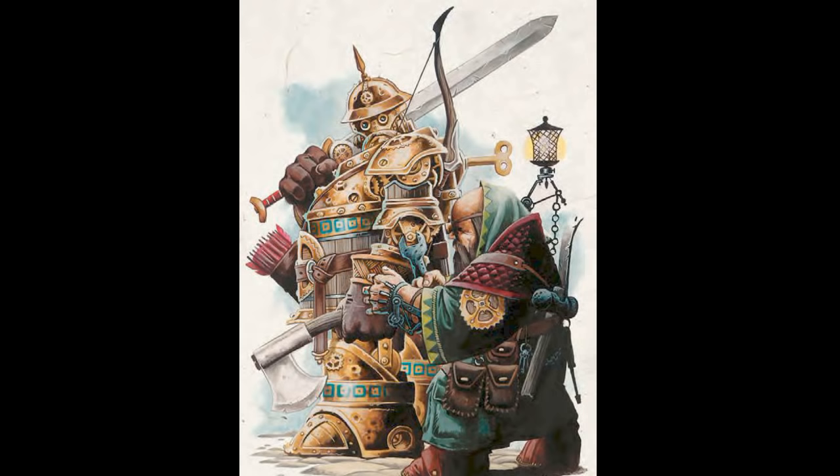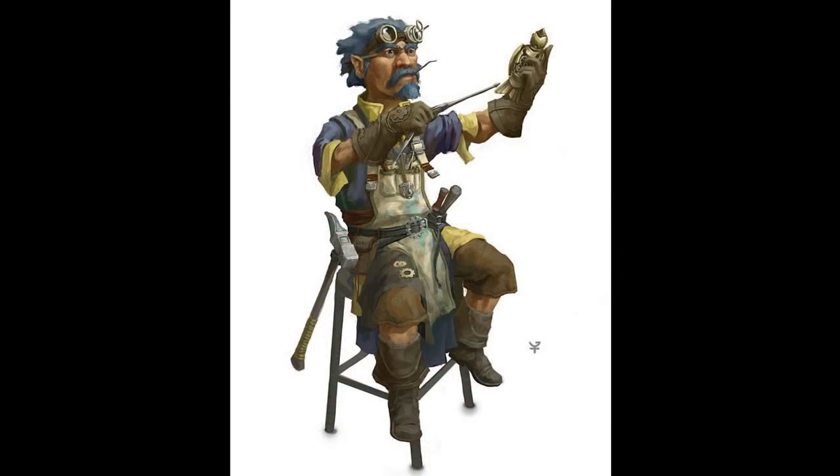What about lockpicking devices — things you attach to a lock that do the picking for you without requiring a lot of skill? Or let's go full Batman with a grappling hook gun: fire your gun, it shoots out a grappling hook so you can hook onto the side of a tree or wall and clamber over, all Batman-style.